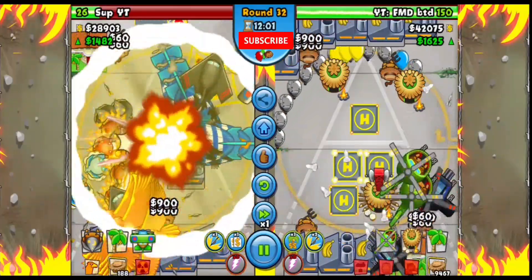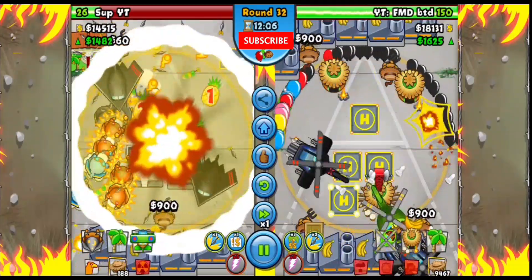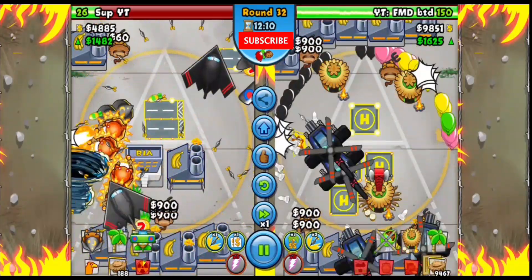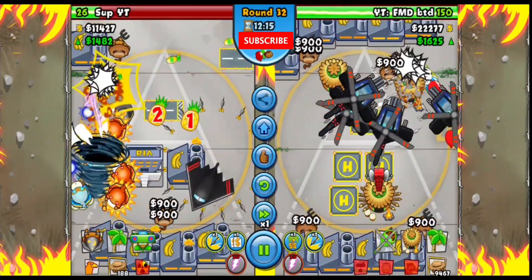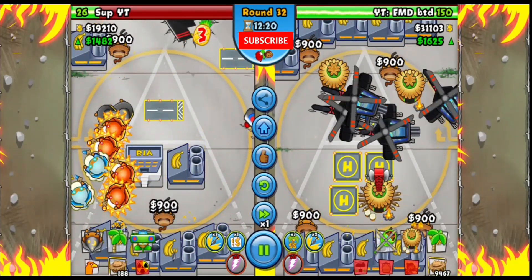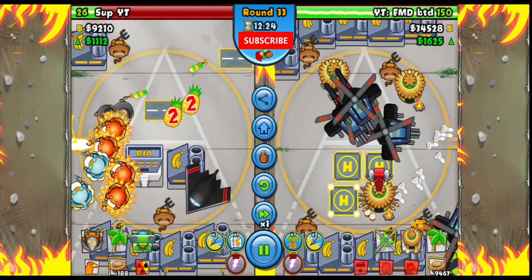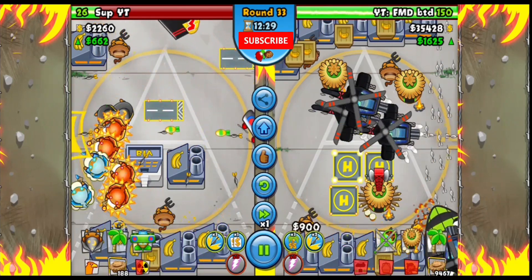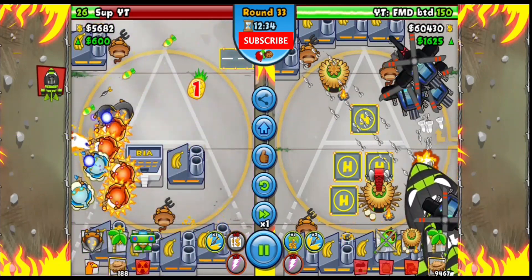The Apache on patrol actually clutched up for me pretty well — it caught some sneaky ceramics floating by a few times while I was farming. If you're farming, your heli is moving everywhere and you want them to stay on the path because I have died from that before. Round 33 he starts sending — first one, then two — and this is where heli really shines but also gets really expensive.